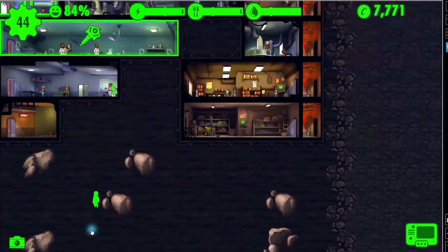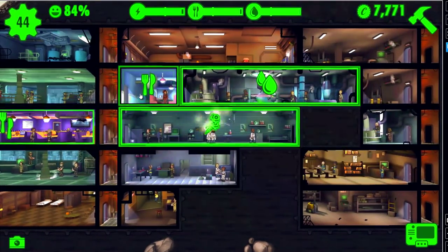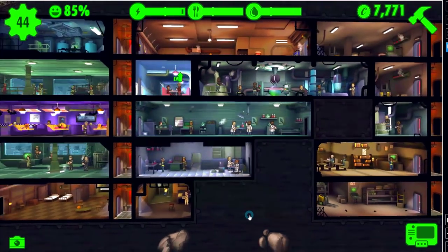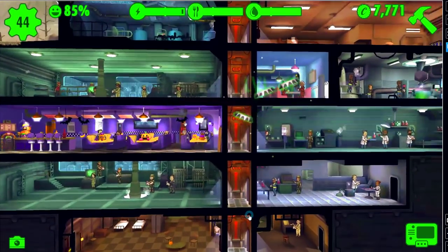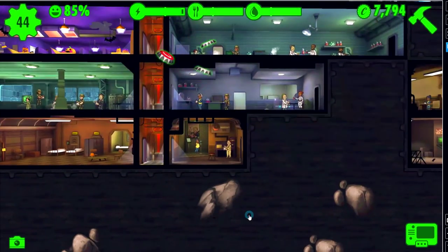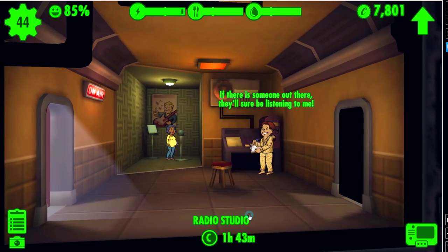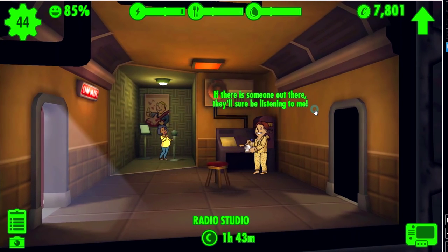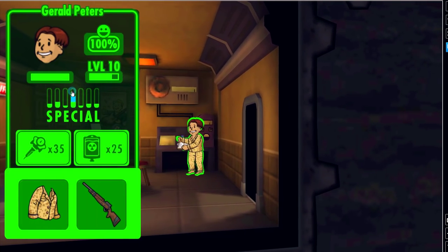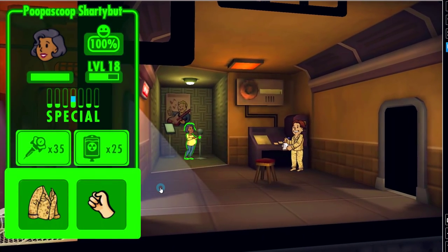If you accidentally start dragging somebody, drag them right into the rock and that will cancel it out. Has anyone seen the Mysterious Stranger? I think we did see the Mysterious Stranger earlier. Let's zoom in on the radio studio - isn't that cute? She's talking, saying 'If there's someone out there they'll sure be listening to me.' Did you notice how confident he was? It's because he has a high charisma.